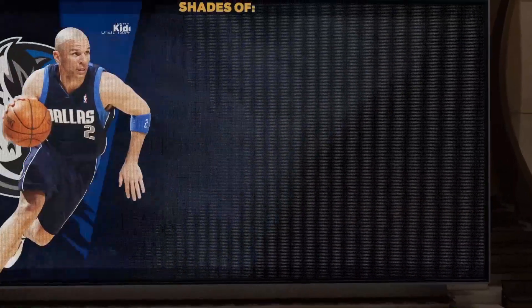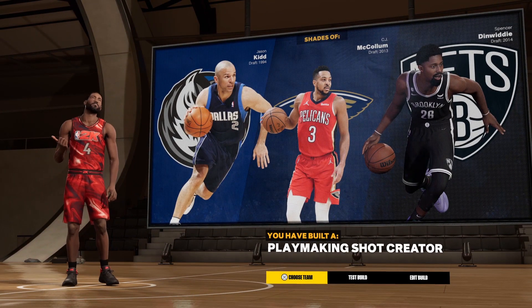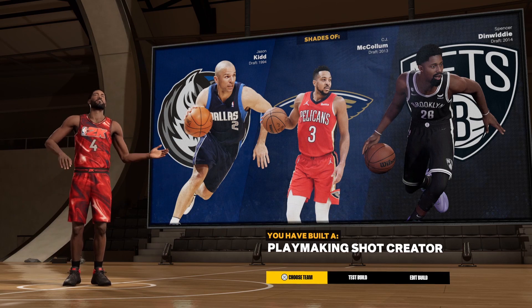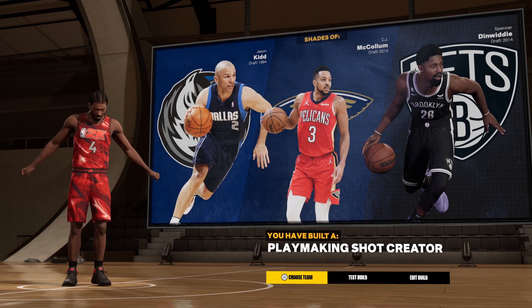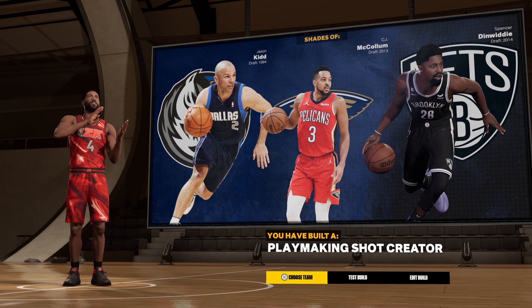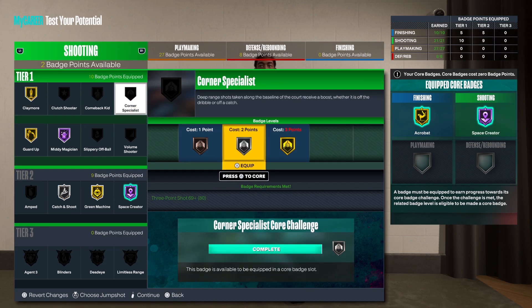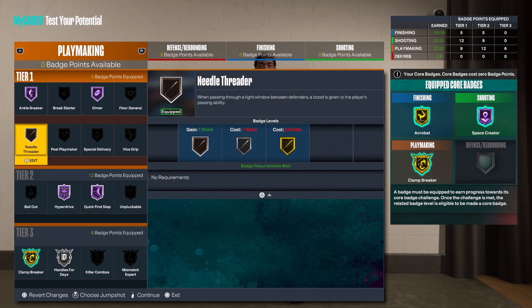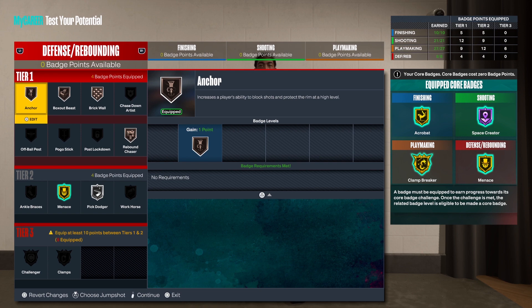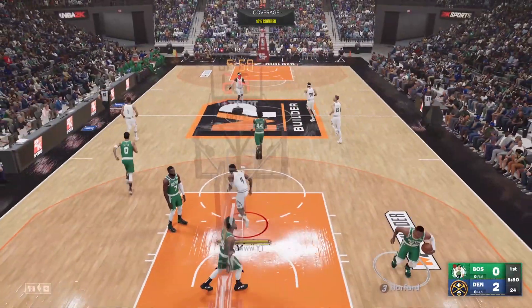You see shades of Jason Kidd, CJ McCollum, and Spencer — we all know what Kyle Kuzma did to Spencer. He got eviscerated on Twitter. I built a playmaking shot creator, but in my opinion this is a pure playmaker. For badges, if it were up to me, I'd add plus four badge upgrades toward shooting, because you already have enough playmaking badges. There's no point adding extras toward defensive rebounding since you can't reach tier three of anything.